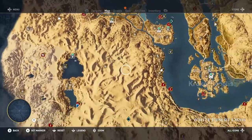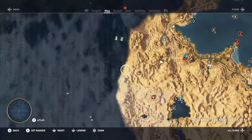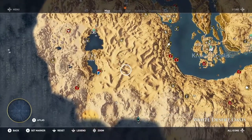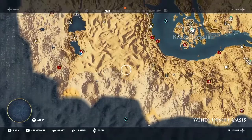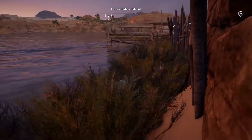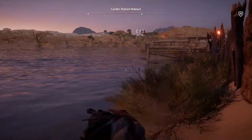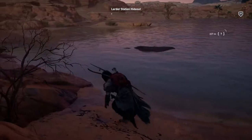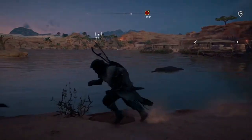It looks like the only other thing is up there. Let me just double check real quick — those are both standing stones. I know there are supposed to be two right next to each other. This one is further up and it's either another giant outpost or it's a city.